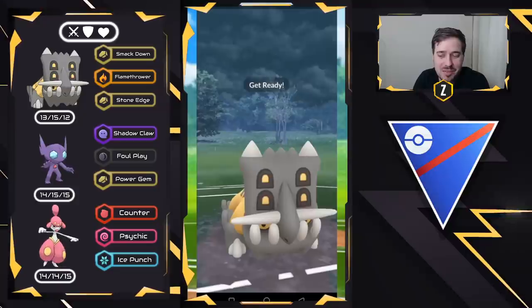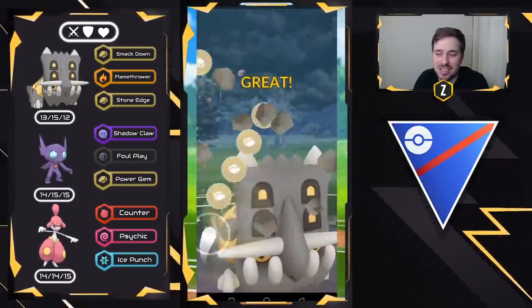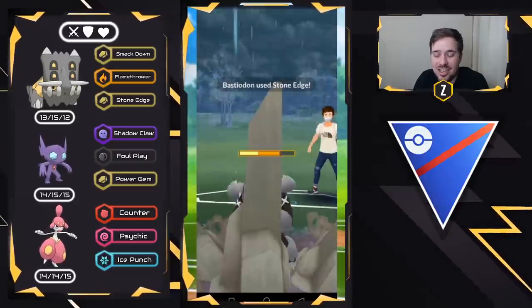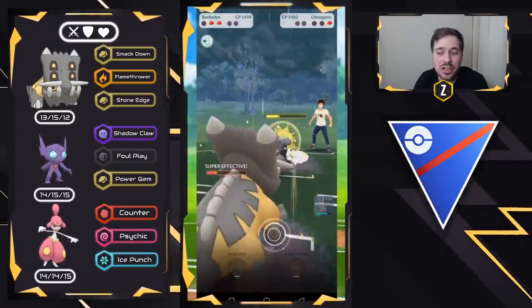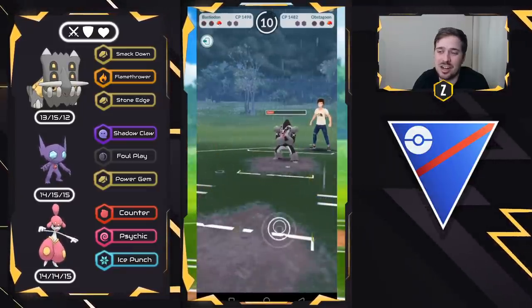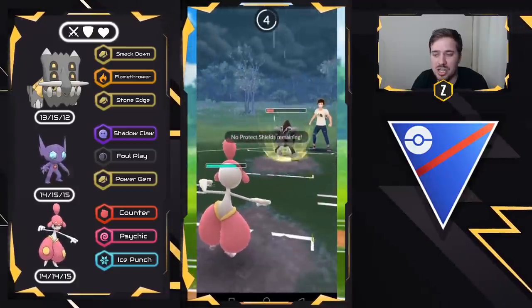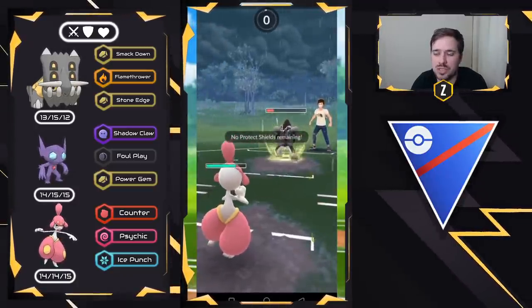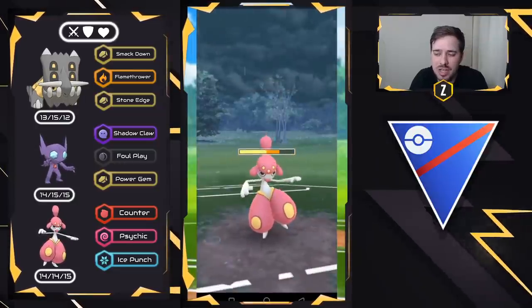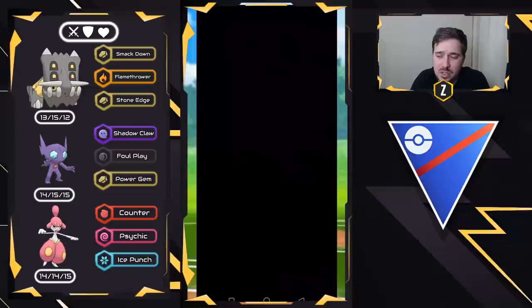Talonflame is definitely a lot of fun to use, but Incinerate can be very deadly by getting stuck in a situation like that — I knew they were going to do another fast move, came in with Bastiodon, and they can't do anything. They're stuck. We can close this game out with Medicham — just a couple counters and it's game over because of that dark normal typing. That will be a good battle, very well played. And we're going to be seeing a lot of lead losses today — I think it's very important to show those.